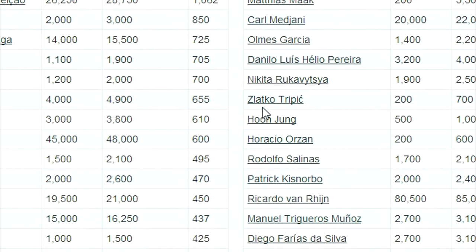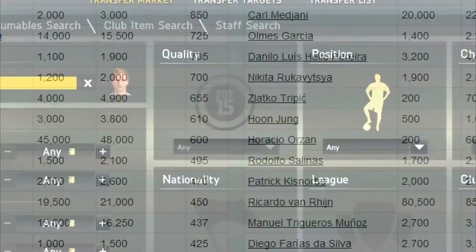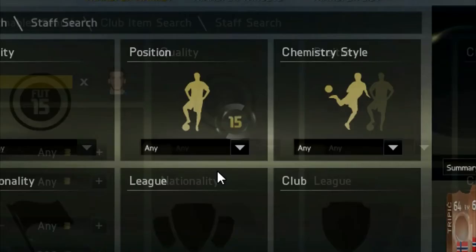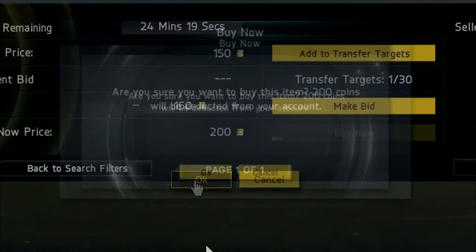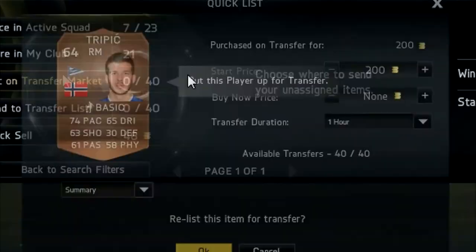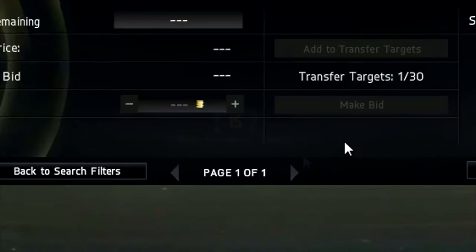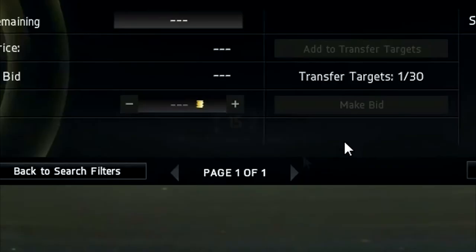Here we can see — Slack Toe Tree Pick — lowest bin 200 coins, next lowest bin 700 coins. There he is, we could actually pick this guy up and make a little profit. I'd put him for 650 coins because I want him to sell fast, in about two or three hours.